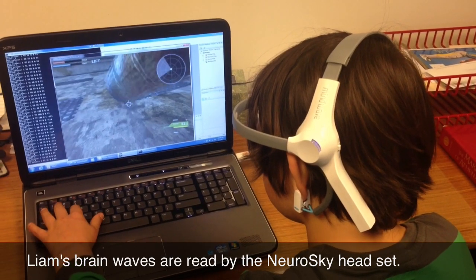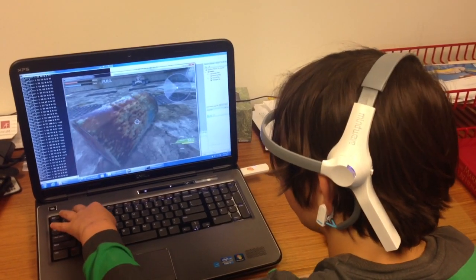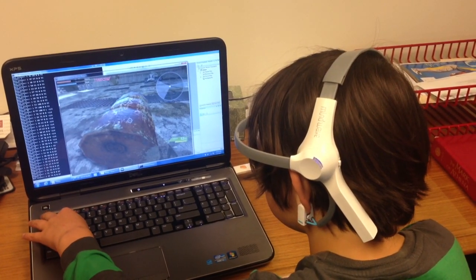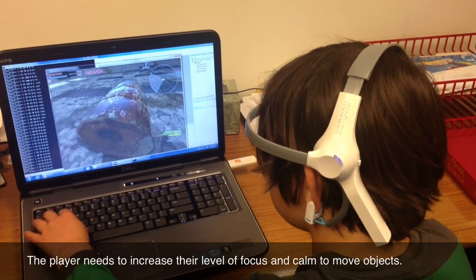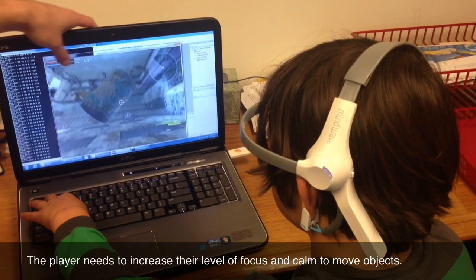You can pull things towards you if you press 3. Press 1 to throw things away. With 4, you can stop things in place. You can tell what bar they use by what color they are. Lift is blue, so it uses your con.